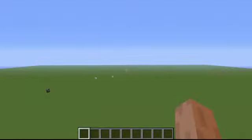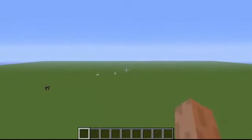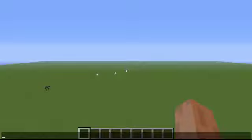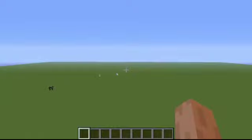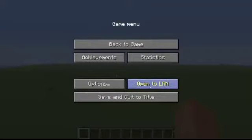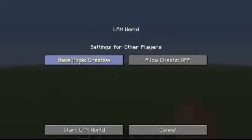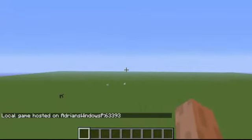In the last snapshot we had the feature to let any people on your personal LAN join your single player build, but you had to use a command. But now if you go to escape there is an 'Open to LAN' option. If you click it, you can change the game mode for people who join — like adventure, survival, and creative — and you can enable or disable cheats for them. You just click 'Start LAN World' and the LAN world has started.